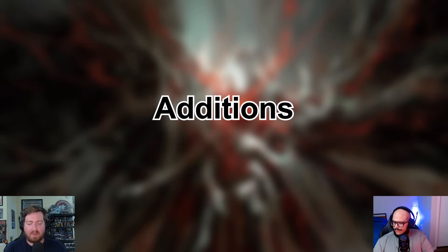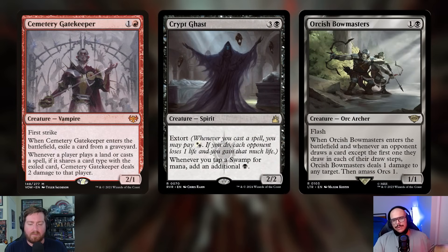First up in the creature additions is Cemetery Gatekeeper — one and a red, a 2/1 Vampire with first strike. When it enters the battlefield, exile a card from any graveyard. Whenever a player plays a land or casts a spell that shares a card type with the exiled card, Cemetery Gatekeeper deals two damage to that player. In higher-powered games with fetch lands, exiling a land card means opponents get pinged every time they play one.